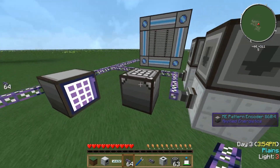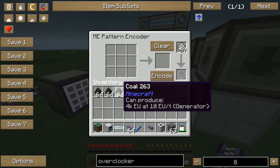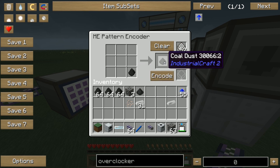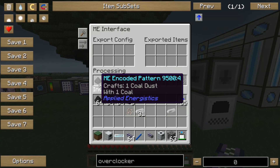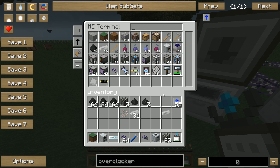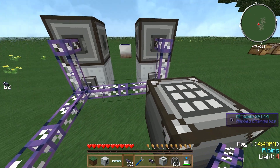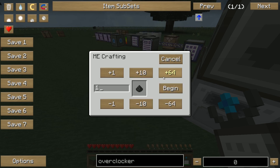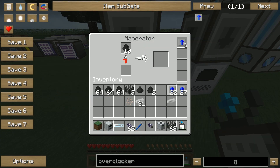We just need the processing recipes, which can be stored right there. For example, if you want to produce coal dust — which is coal going into the meserator — it won't show up as a special recipe automatically. So you have to put the coal and the coal dust in there yourself, then click encode. Put the pattern into the processing unit and those items will be craftable. Make sure the ME interface is connected to your system, otherwise this won't work.